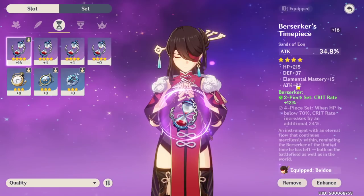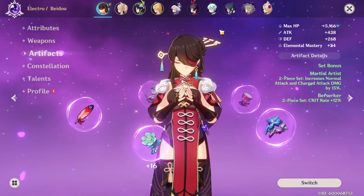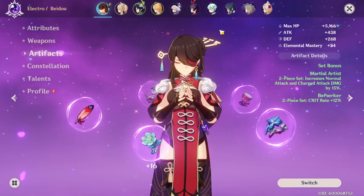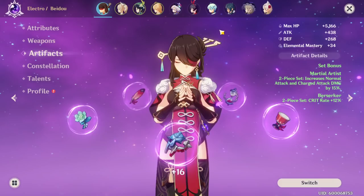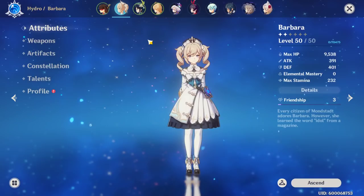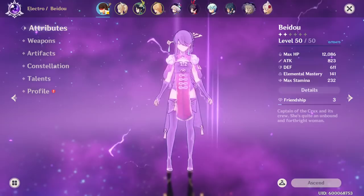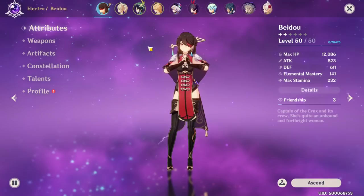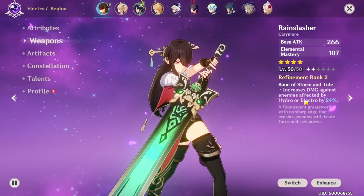Building her attack, HP, and energy recharge is going to be your best bet. Keep in mind Beto is a bruiser, so she's not going to be doing as much damage as Razor or Diluc, because those are pure damage dealers. You can offset that by using a water unit — I have Barbara on my team, who is free. Barbara gives you water, and the water-electric combination makes your character do a lot more damage, which is really nice. You can also do the electric-ice combo which will reduce enemy defense, but I'm opting for the water one because of electro.